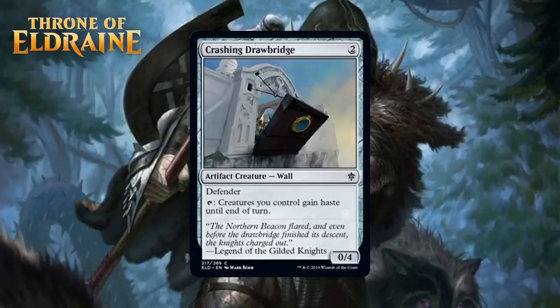Next up, we have Crashing Drawbridge, which for two generic mana is a 0/4 artifact creature wall at common. It's got defender and you can tap it so creatures you control gain haste until end of turn. The flavor here is really cool but the card doesn't seem that good to me. A 2-mana 0/4 that gives stuff haste is such an odd card — it's pushing you to be more aggressive, but it has to tap to give stuff haste so it can't really hang back and block at the same time. Artifact synergies do exist in this set and maybe sometimes you play this in those decks, but ideally you're not playing this. I'm giving it a D.